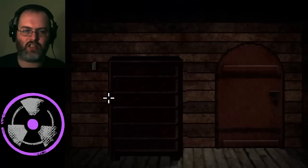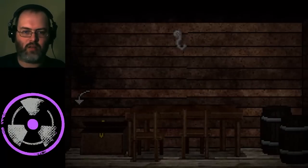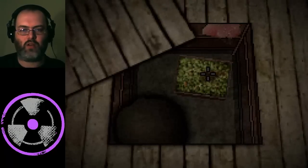So let's close this door off and lock it. We'll push this in the way — now that door is barricaded. What have we got down here? Got some herb and we've got some meat. So that's all good.